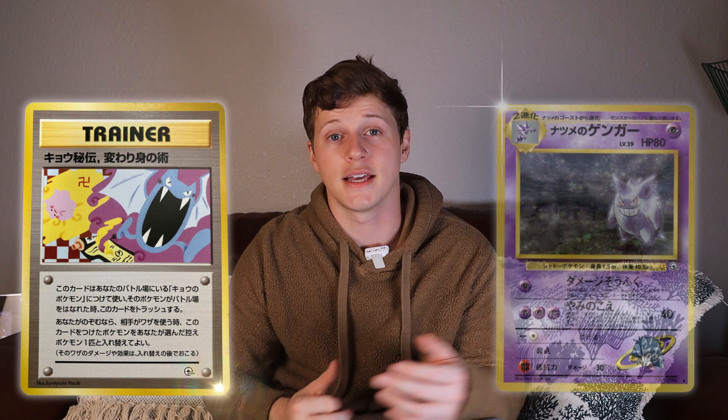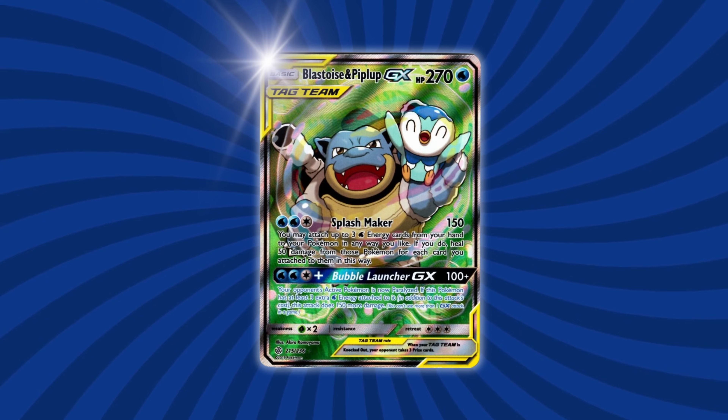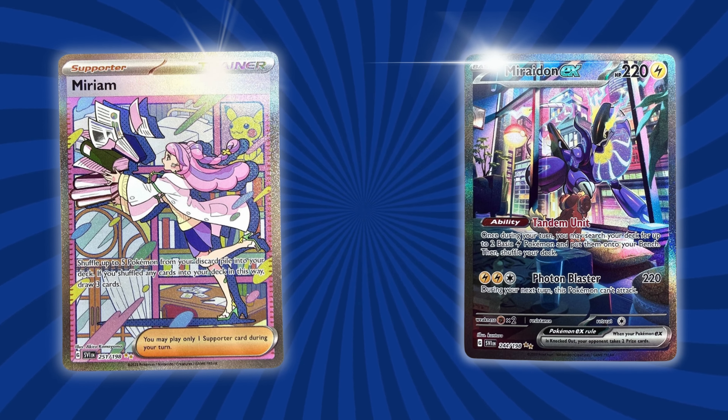Something I find pretty fascinating about this card is that even though it's an entirely different illustration, unlike other banned cards such as Koga's Ninja Trick or Sabrina's Gengar, it's illustrated by the same artist, Akira Komiyama, who is known for a ton of awesome illustrations such as the Eevee from Call of Legends, Blastoise and Piplup GX, or most recently the Miriam and Maridon alternate arts.